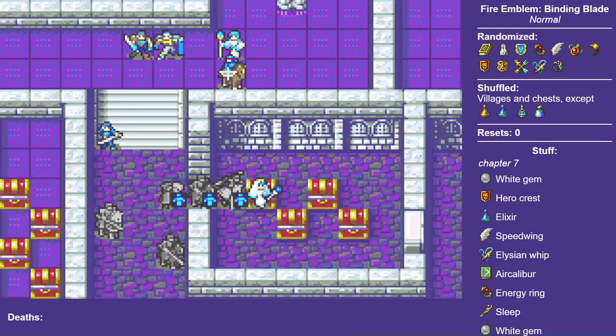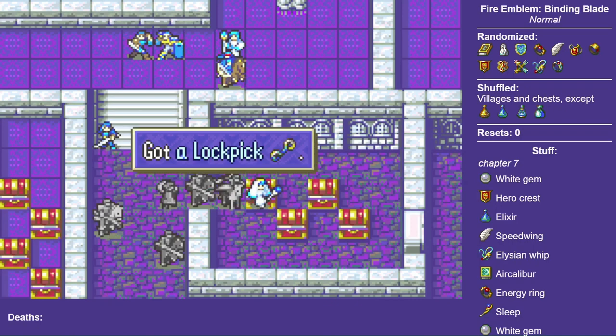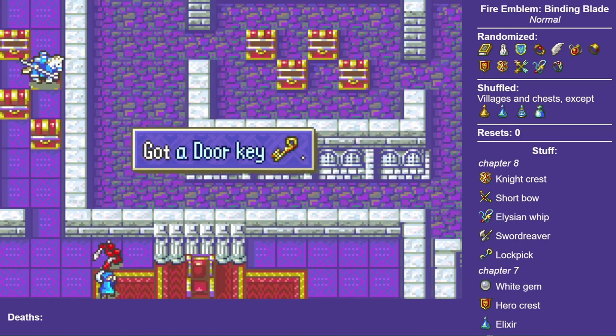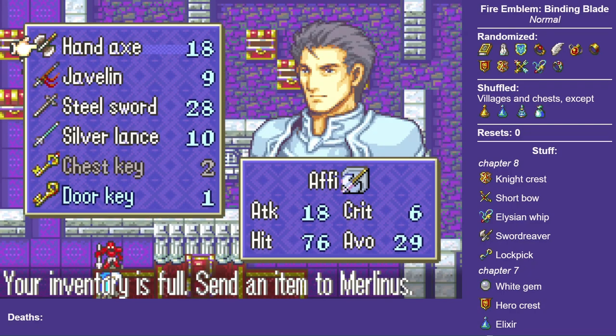If you'd like to try a run like this for yourself, I'll put a link in the description to my GitHub page, where you can download a .NET Windows app that can apply these randomizations to a ROM image or create an IPS patch.